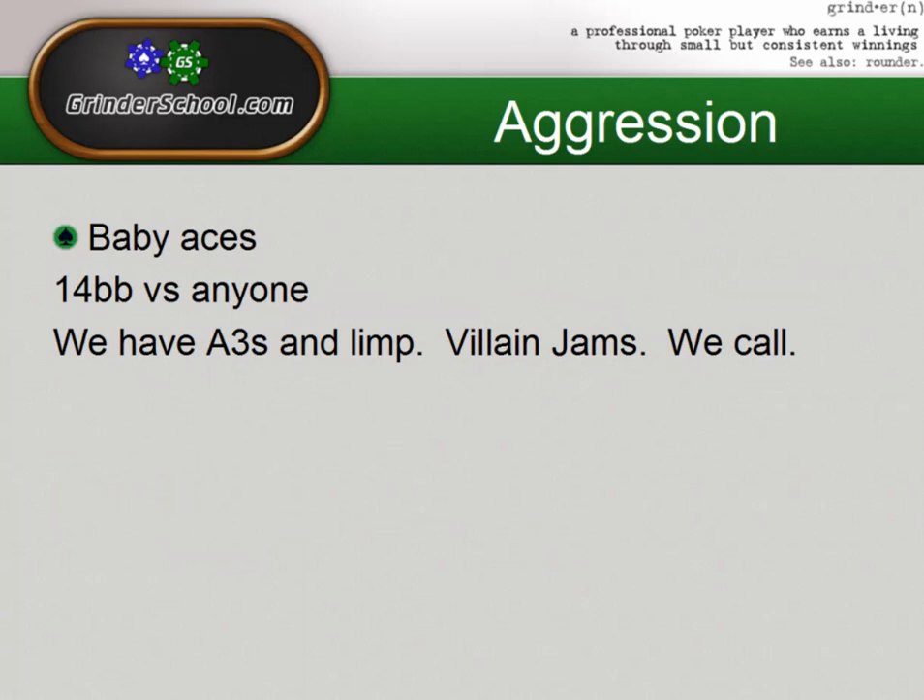We're going to talk briefly here about my pet peeve hand: baby aces. In this scenario, we're 14 big blinds deep, and we decide to limp with ace-3 suited, and the villain jams, and we call. If you were limping ace-3 here, you're presumably trying to bait the villain into jamming into you. The problem is that ace-3 suited is, at best, a flip against the villain's entire range, including their bluff jam range. We really want to avoid getting into spots where we're tricking the villain into jamming us with hands that have awesome equity, when they would have just folded pre — particularly this shallow. Ace-3 suited is a really good example. Any sort of ace with a horrible kicker.